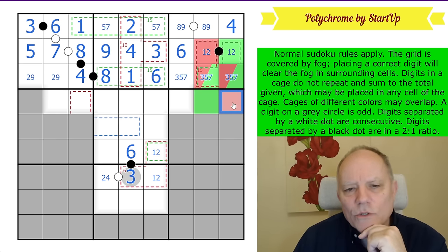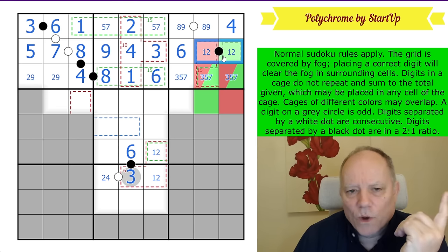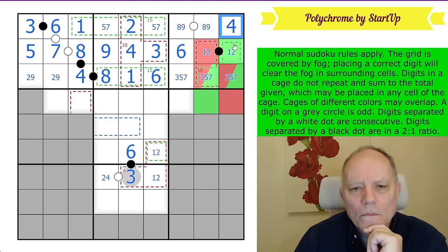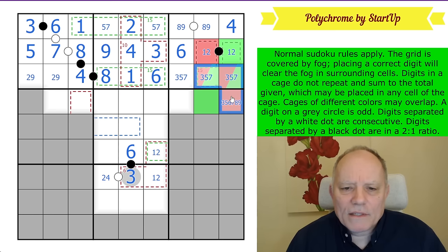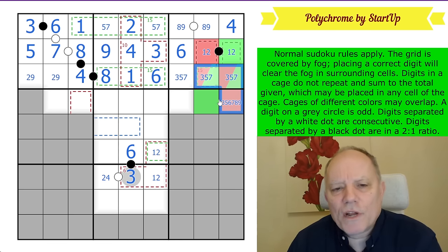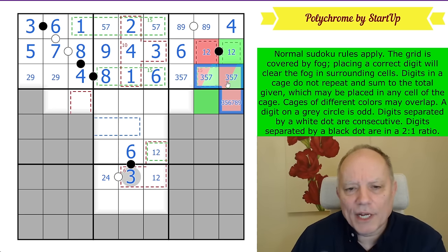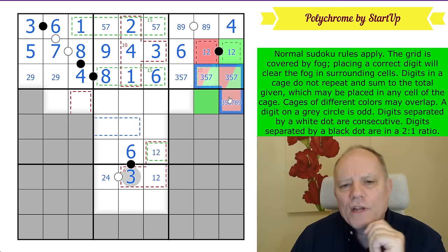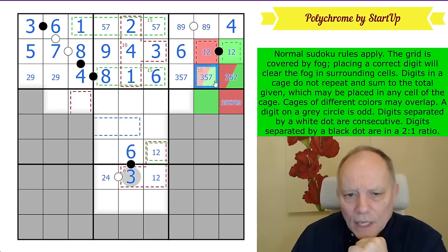This digit is not one or two because it sees one in the same cage and one in the same column. It's not four either, so it's at least three. Now if these were three, five, seven — three plus five plus seven adds up to 15 — once you add that cell you've broken the cage total. So they can't be as much as three, five, seven. We have to keep seven or any bigger number out of this cage.